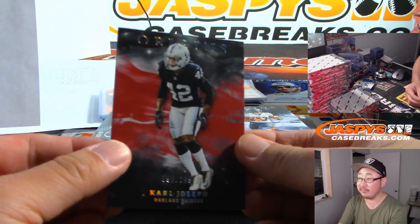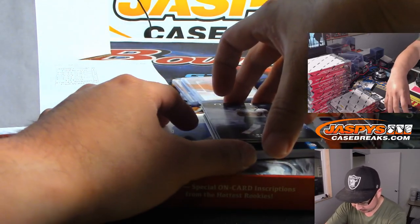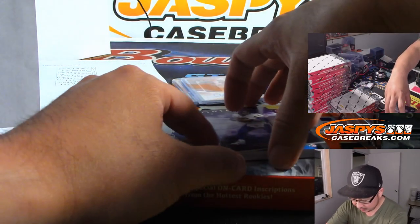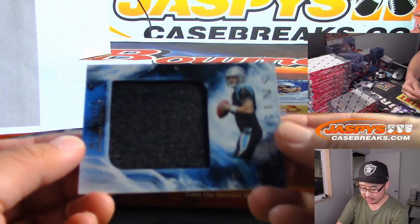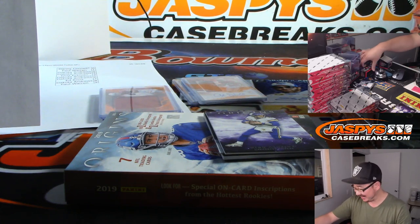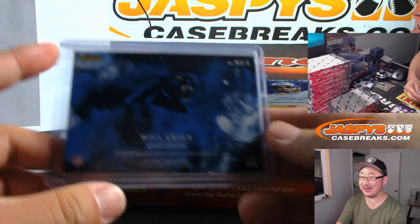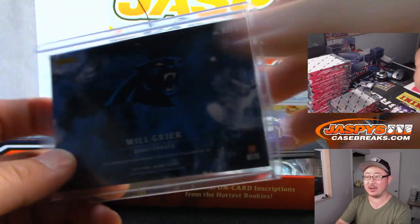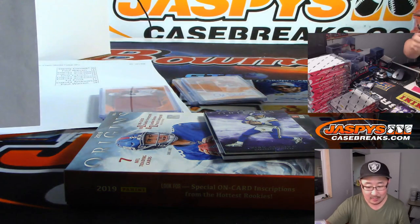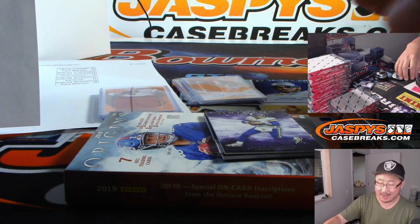Carl Joseph, that's gonna go to Kenson. There's Tariq Cohen for the Bears — Glenn with the Bears. The relic is Will Greer, 25 out of 175 — Chad. We gotta think positive, Chad. Chad bought the Cardinals number block for the next Origins, so obviously Kyler's gonna show up in this case. Panthers 5 — Ron Hollins, I'm hoping they show up in both cases.